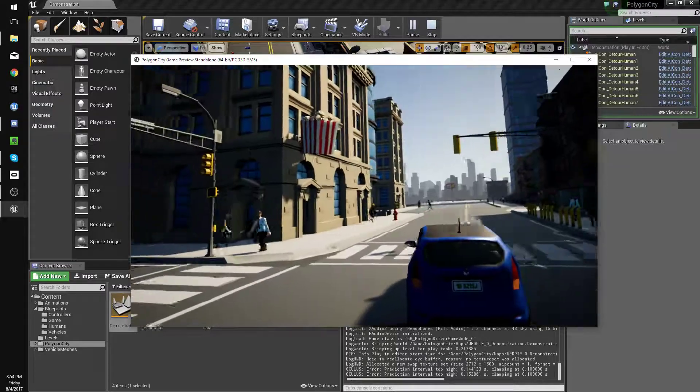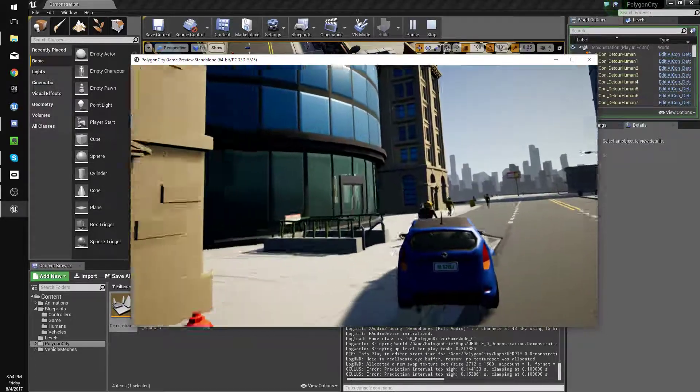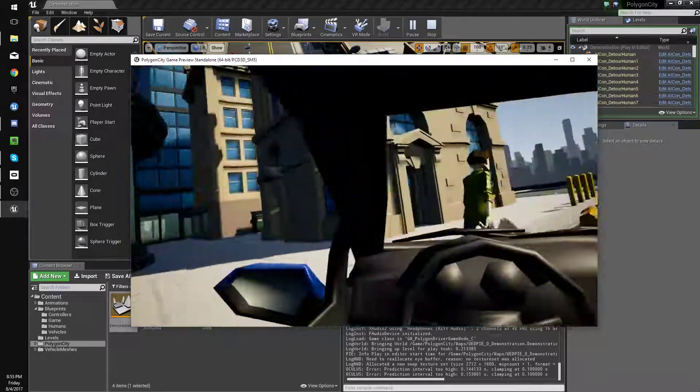Hey guys, in this tutorial we're going to go over making a Grand Theft Auto style game using the Polygon City assets by Cinti Studios, and it'll look something like this.